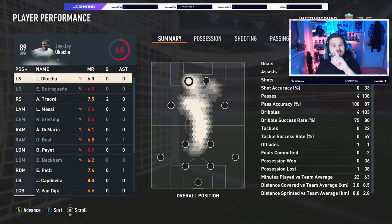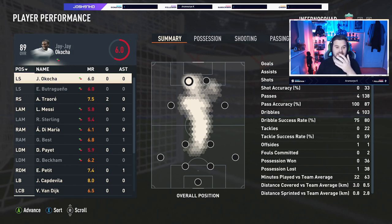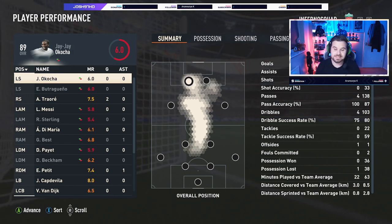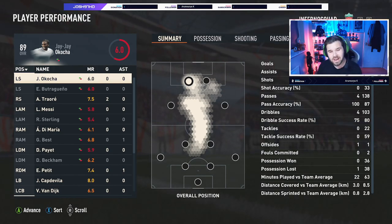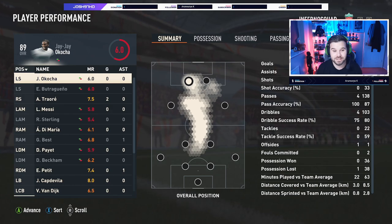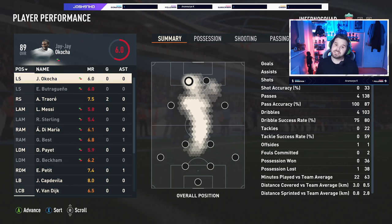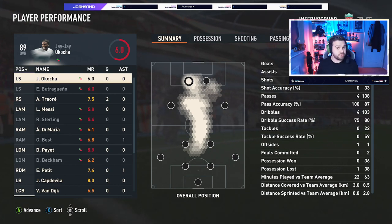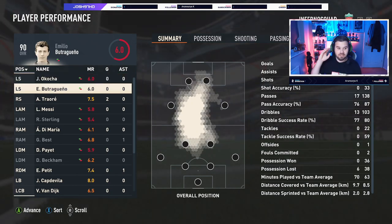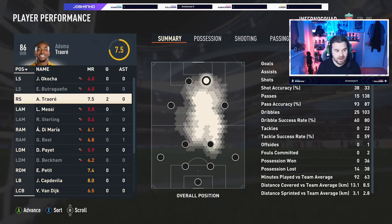I've picked up on one of the reasons why he's not as quick to accelerate as he seems, and that is his reactions — 75 reactions is one of the reasons why he doesn't feel as fast as the card suggests. Which is unfortunate. In certain situations he feels absolutely rapid, and in others he doesn't. Because of those 75 reactions, he doesn't react quickly enough to say 'right, I need to run now' — and that is one of the minor cons with the card.